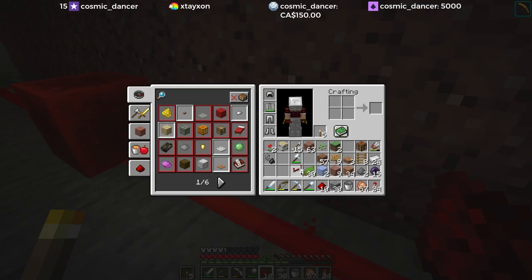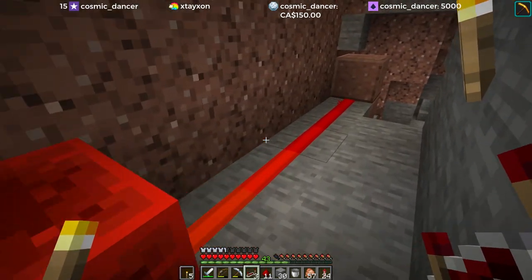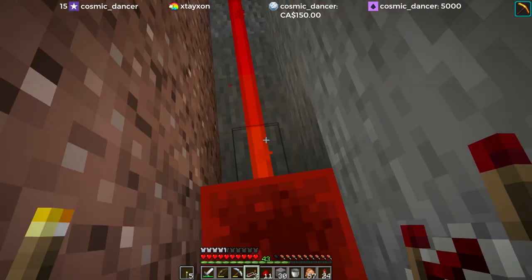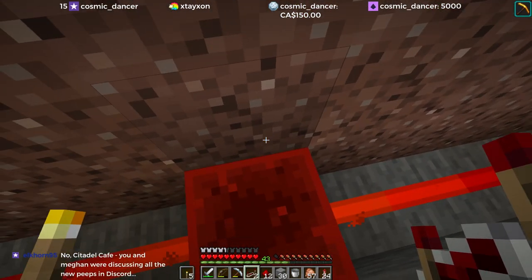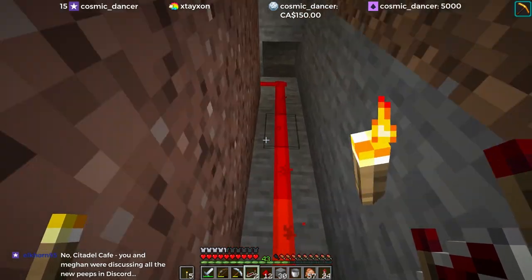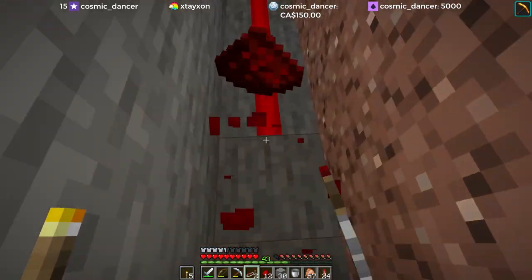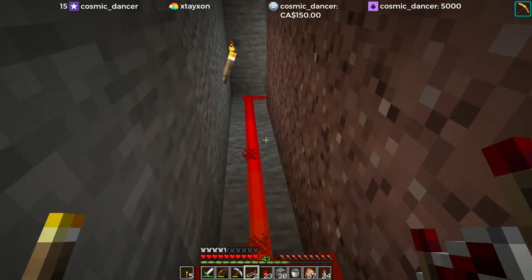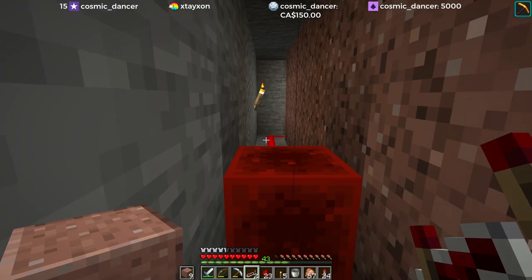The reason we want the repeaters is because we're going to be replacing these blocks with just regular blocks — they're not going to be redstone blocks — so we're going to have to use a repeater to get the signal on the other side. And I guess we only need — 1, 2, 3, 4, 5, 6, 7, 8, 9, 10 — that's perfect.